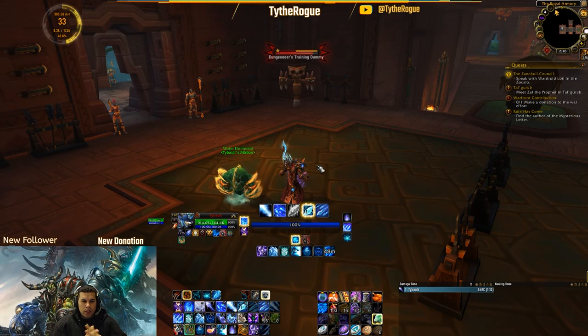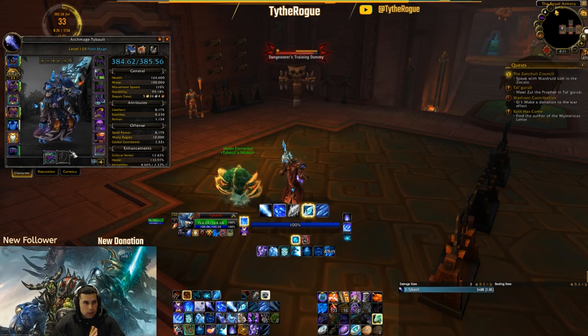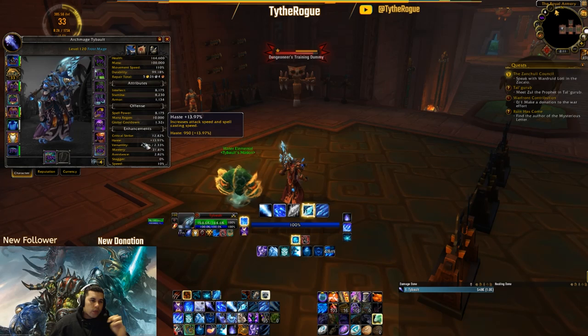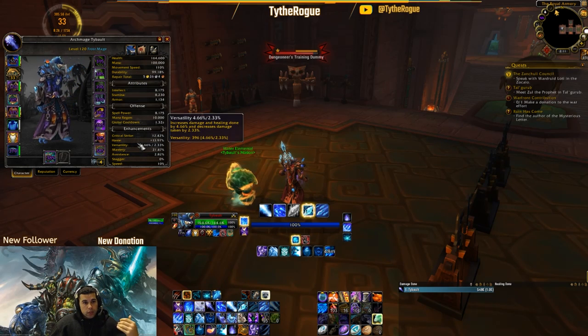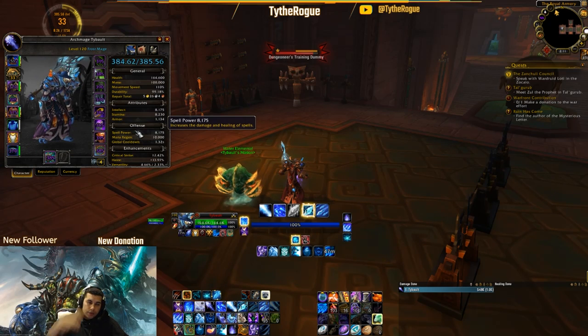I've got some videos up about those runs if you want to check out some of the damage done there and positioning. Alright, let's go into stats. Intel is obviously going to be your priority — spell power just increases your damage, simple. Next is going to be crit. Critical strike — unfortunately my critical strike is pretty terrible, I couldn't get lucky with gear as far as crit goes.